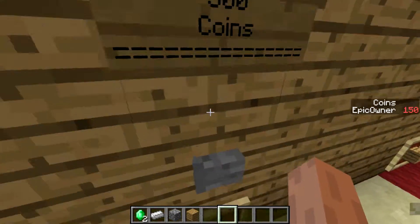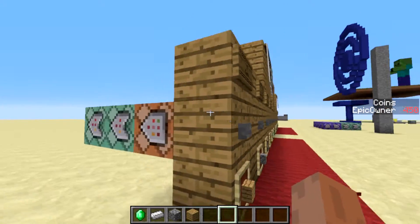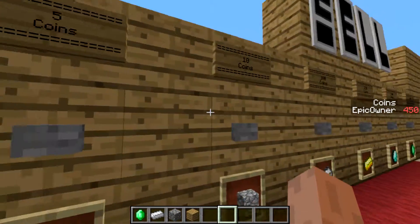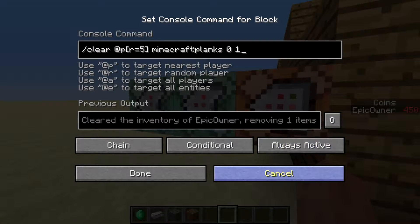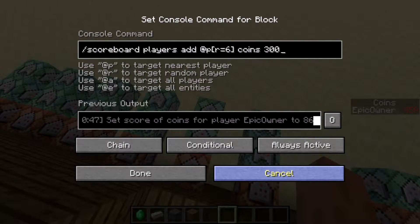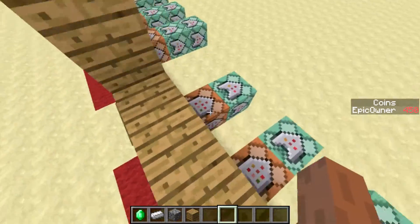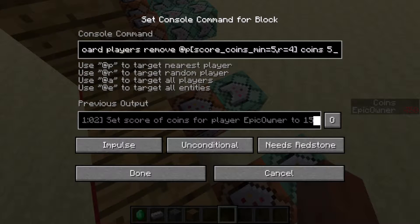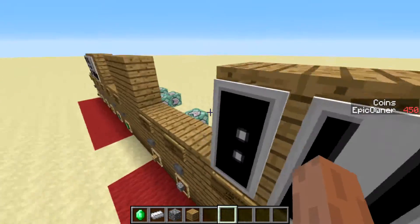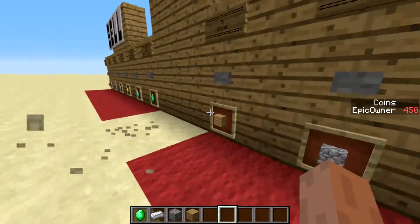Everything quite works and it's pretty cool. It basically tests for the item in your inventory, then clears one of that item and gives you currency — it adds to your coins value, like 300 or 5 depending on the item. On the buy side, it does the exact opposite: it tests if you have the required amount of coins, removes that amount from your coins scoreboard objective, and then gives you the item.